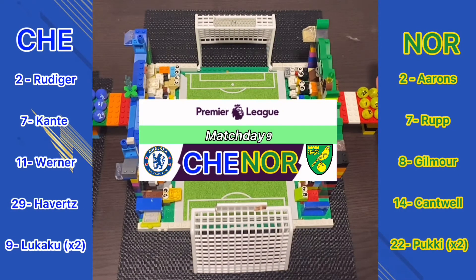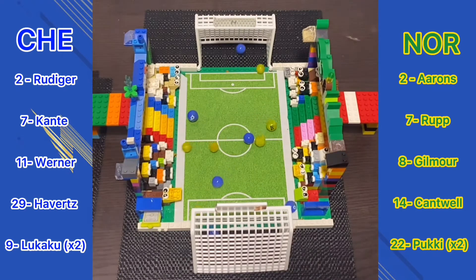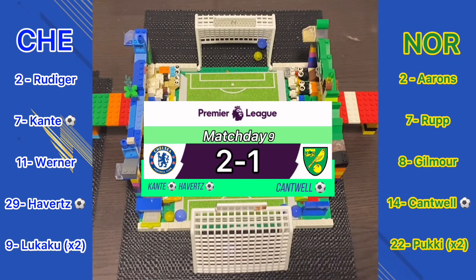Up next, the game between Chelsea and Norwich. Chelsea are the huge favourites here — Norwich need a miracle. Here they go, into the middle. It's a goal for Chelsea: 1-0, then 2-0 Chelsea. It's 2-1 at the minute. That's how it's going to finish — 2-1 to Chelsea. Goals from Havertz and Cantwell.